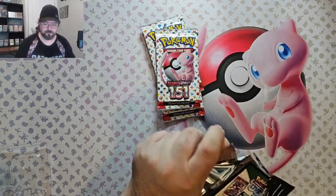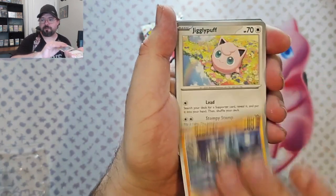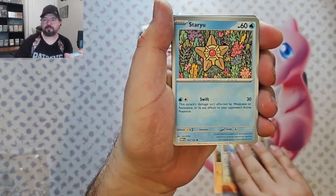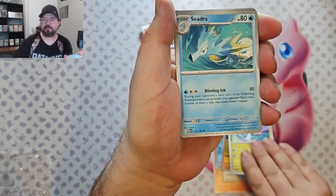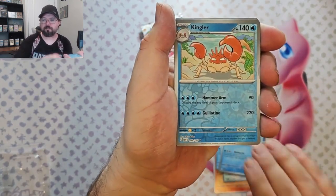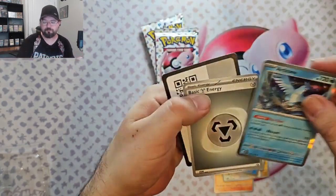Let's see, we got Growlithe, Geodude, Jigglypuff, Staryu, Onix, Dragonair, Psyduck, Kingler. Reverse Starmie reverse. And we got an Articuno foil.